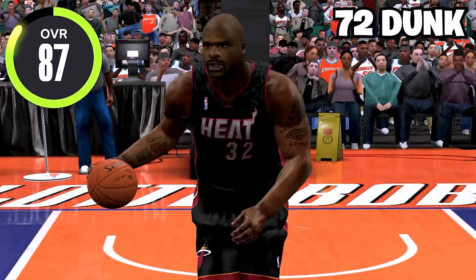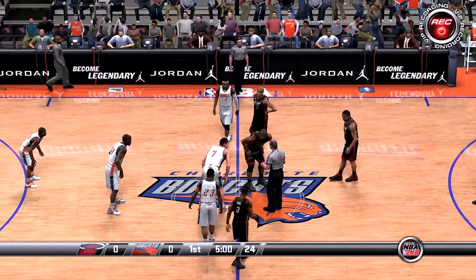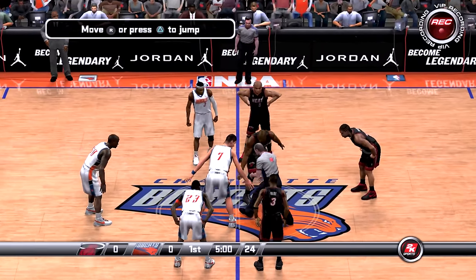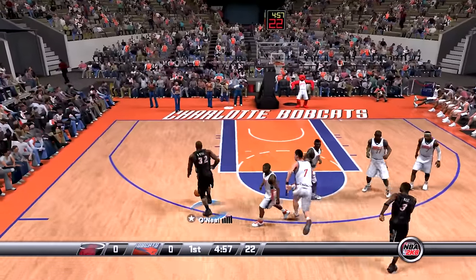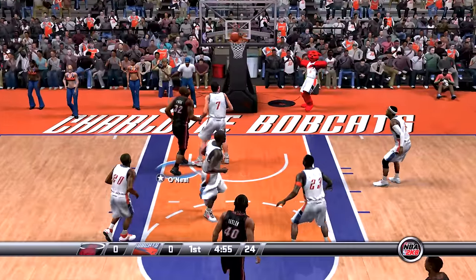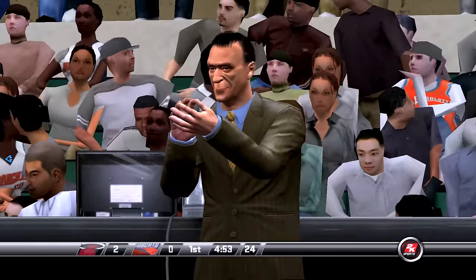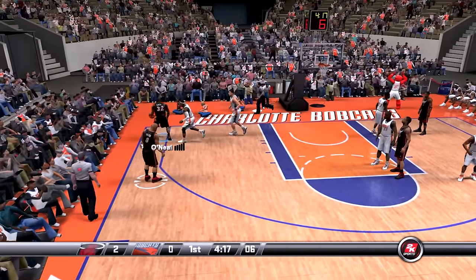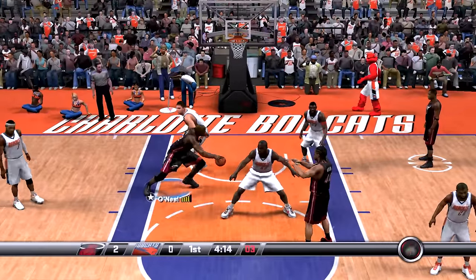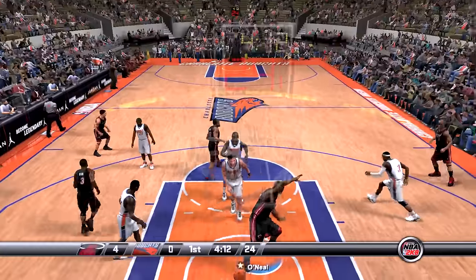Next we got NBA 2K8 and Shaq's at 87 overall with the 72 dunk rating. For this game we're going up against the Charlotte Bobcats — probably the worst franchise in NBA history. In our first attempt he lays it up instead. Come on Shaq, let me get a dunk — got eight seconds, gotta get past this guy. This 2K is actually really hard — oh there's a dunk, yes sir!